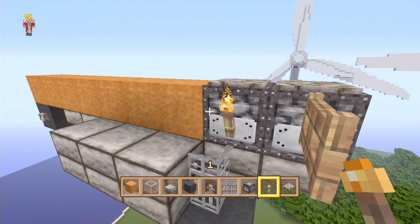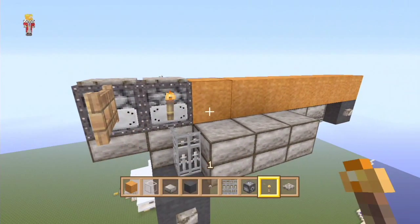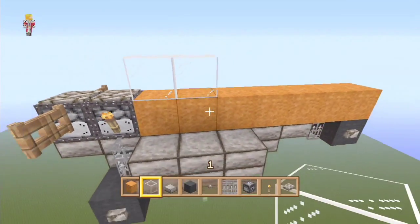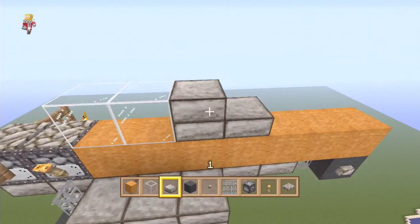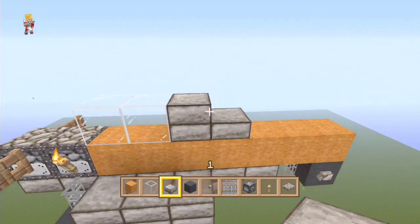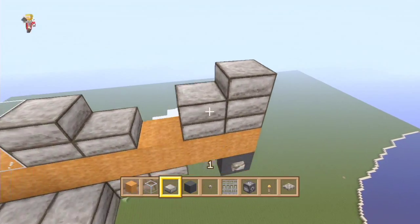If you place torches on these iron fences, the torch will jump onto the dispenser and they look like exhausts - literally like exhausts at the side with flames on them. That's a really cool thing. We put a couple of glass blocks on top as your cockpit and then round the back of the cockpit off.